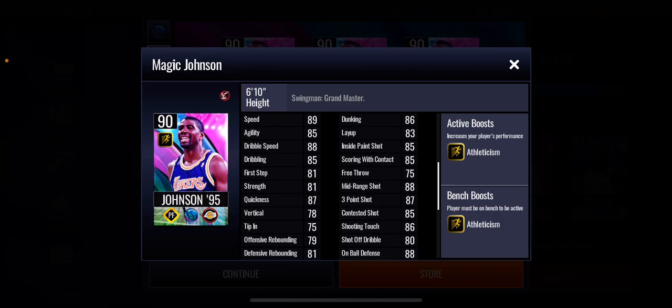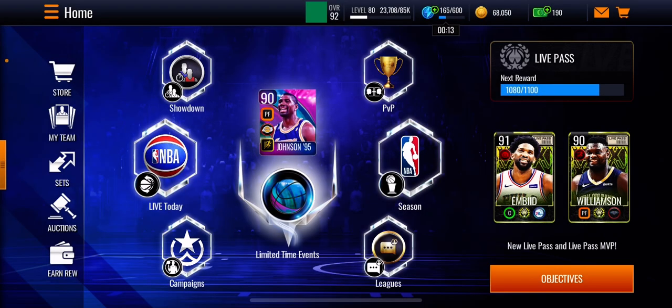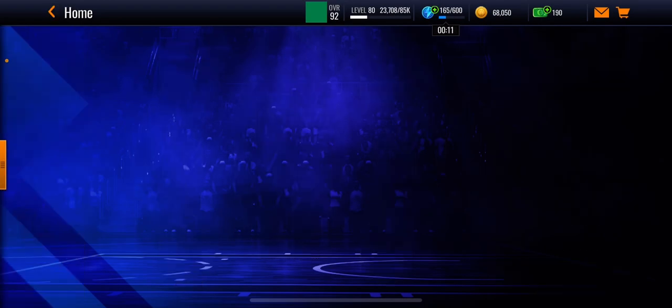He's a power forward, which is kind of weird, but I'll take it. His boost is plus two athleticism to team, which is very good. His rebounding stats are 80, dunking 86, mid-range shot 88, three-point shot 87 — overall solid stats. Now I'm going to show you guys how to get him.